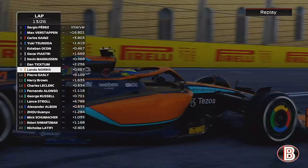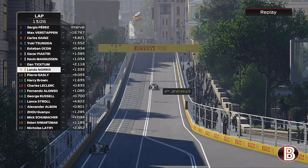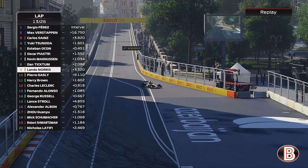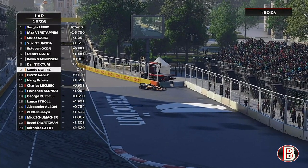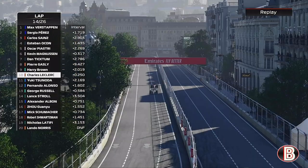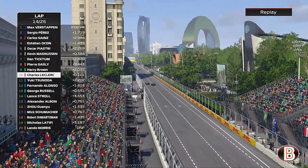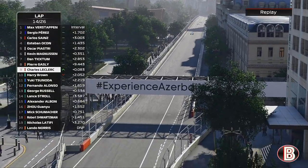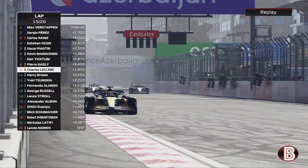Now this is the McLaren of Lando Norris and his engine has gone - that's not very good for us. If a customer's engine is going to pop... Now Leclerc comes back at us and you can see Gasly is not even in the picture anymore. Leclerc goes to the outside and heading down the straight he's got past us.